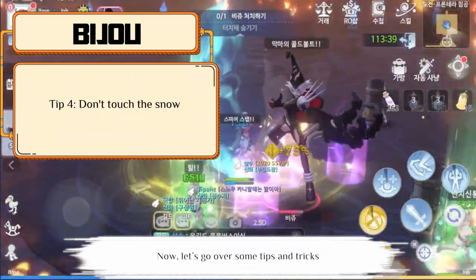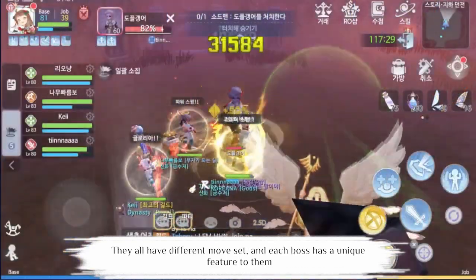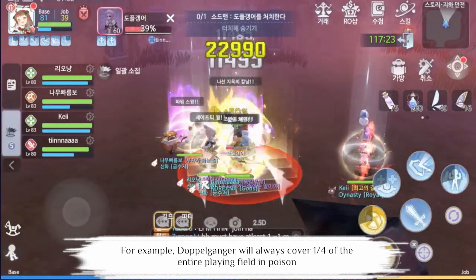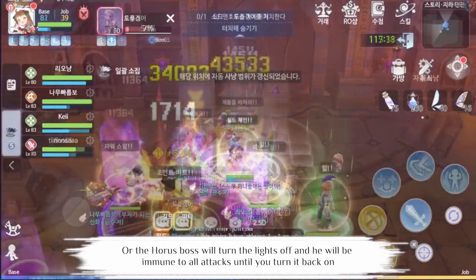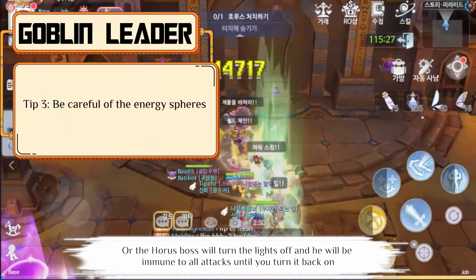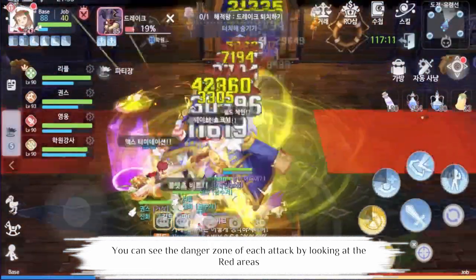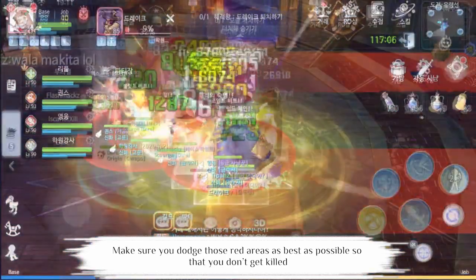Now let's go over some tips and tricks. Always pay attention to the attack patterns of the end bosses. They all have different movesets and each boss has a unique feature to them. For example, Doppelganger will always cover one fourth of the entire playing field in poison, so you have to quickly finish the boss before the entire playing field gets covered. While the Horus boss will turn the lights off and he will be immune to all attacks until you turn it back on. Each boss will also have at least four different types of attack. You can see the danger zone of each attack by looking at the red areas.